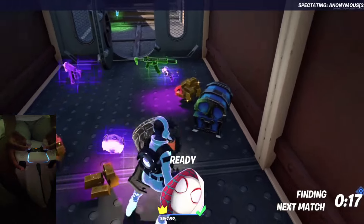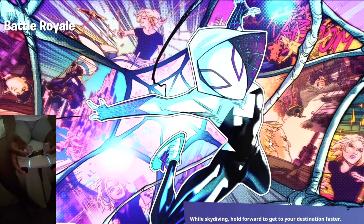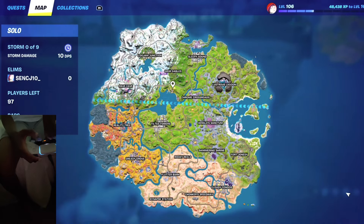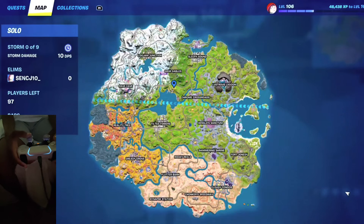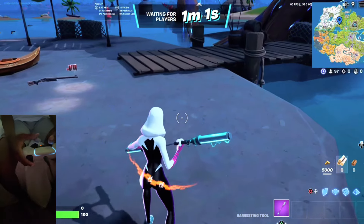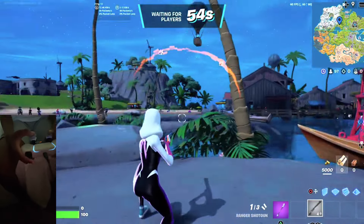Alright, loading into a new match because I need to show you guys the next spot — it's literally the best in the game and everybody should be landing here. It's not even an official POI but it should be. It's the one near the vault, the pier, and the IO base — basically the hot air balloon area, which gives you really decent loot.